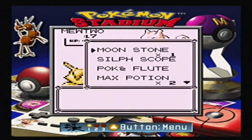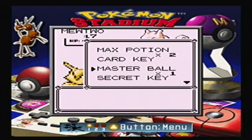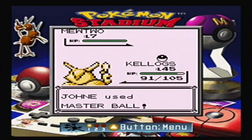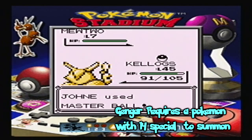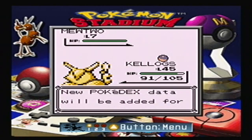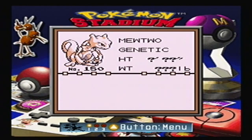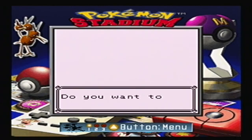I think Mew is around 79 special stat — I could be wrong about that. Actually, 79 might be Gengar. Yeah, I can get Gengar using this glitch too, instead of using a trade cable. But yeah, this is just a really cool glitch that is actually kind of known, but I never knew about it, so I wanted to make a video about it.